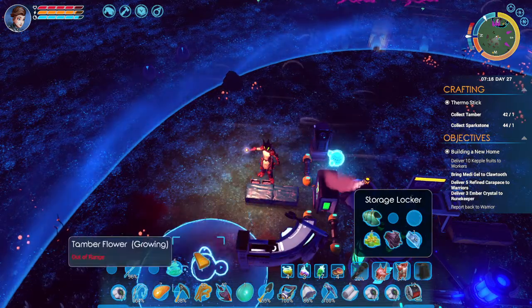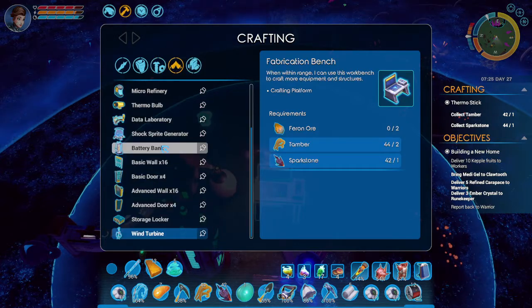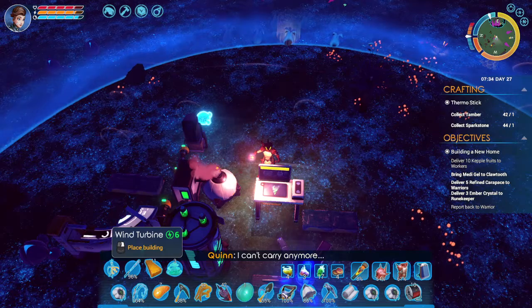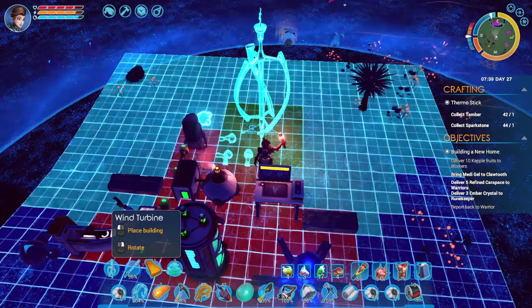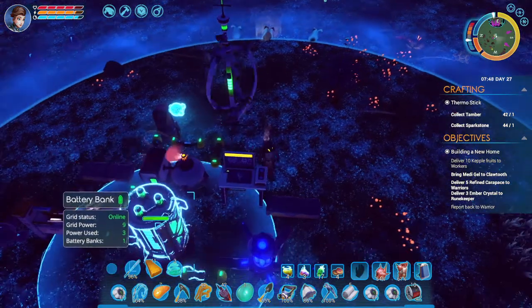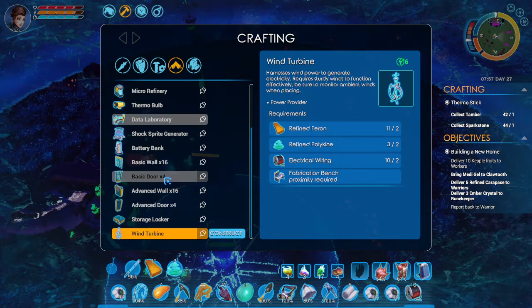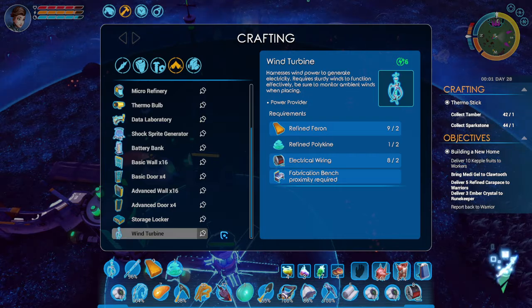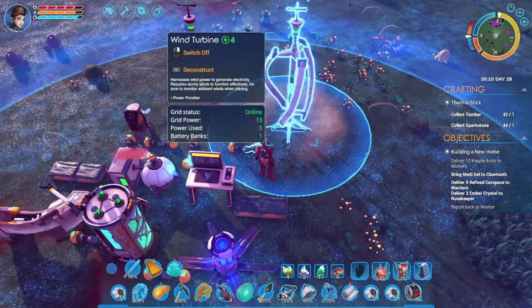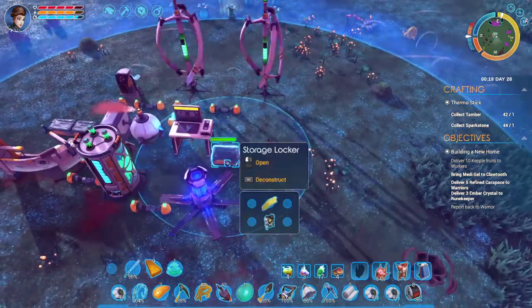Find Farron, of course. Alright. Now let's put up some wind turbines. Okay, I need more batteries. Let's make another.